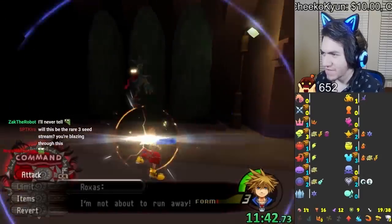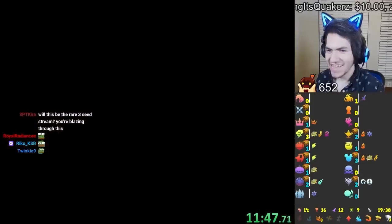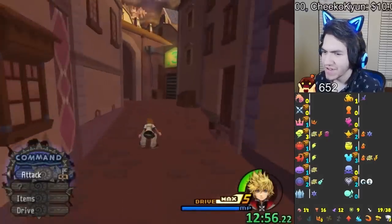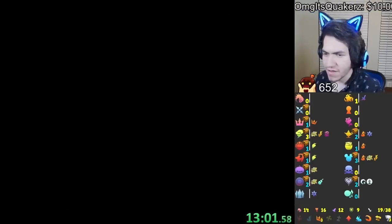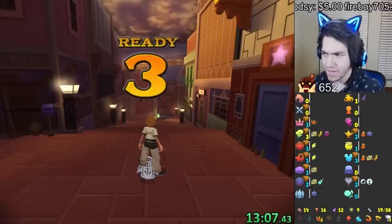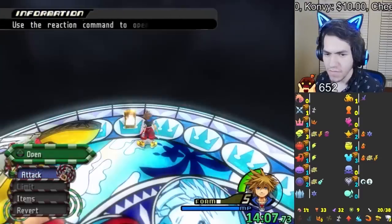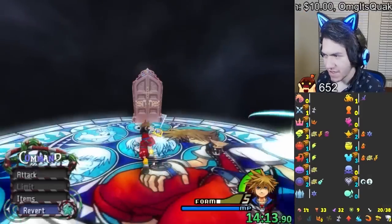It's a good thing I had Limit Form for that encounter. If I didn't have Limit Form I think I would have been screwed. Money pouch — that's pretty good, it gives 5000 munny so I can buy about 50 ethers, but I might not even need that many since I'm killing everything so fast. Final Form obtained — I think Sora is going to be stacked.